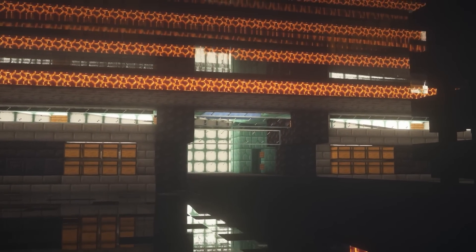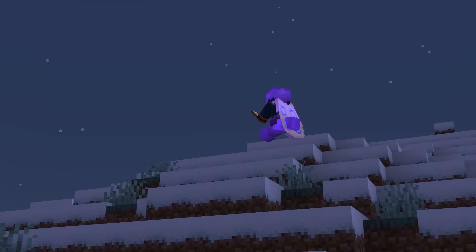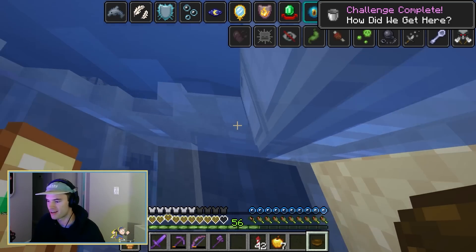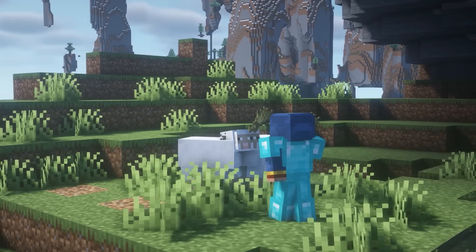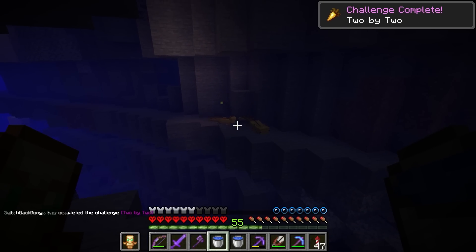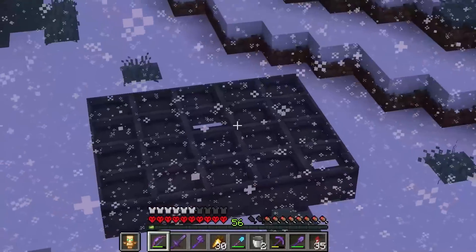Things were finally starting to come together, I was on track to finish the project on time — but then 1.17 finally released and totally threw a wrench in my plans. In 1.16 I had completed all of the advancements, including 'Arbalistic' and 'How Did We Get Here?' But updating to 1.17 would mean I need to complete a few more in order to maintain that status. The new ones included things like eating a glowberry, getting a goat in a boat, breeding axolotls, fighting with an axolotl, and looking at a parrot — nothing too bad. Except waiting on powdered snow, which took me seven hours of gameplay just to get one block. Snowstorm after snowstorm and I could not fill a cauldron, until I eventually made nine stacks of cauldrons and finally got it done.